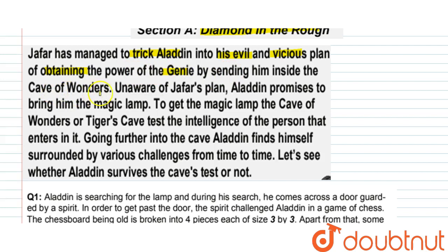Jafar is sending Aladdin inside the Cave of Wonders. Unaware of Jafar's plan, Aladdin promises to bring him the magic lamp. To get the magic lamp, the Cave of Wonders — also called the Tiger's Cave — tests the intelligence of the person that enters it.